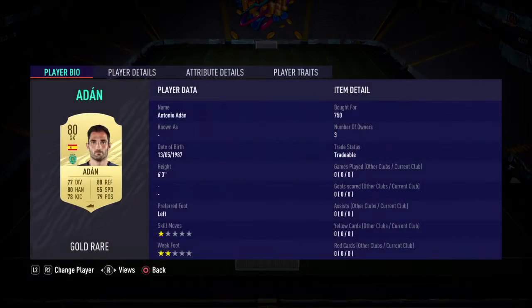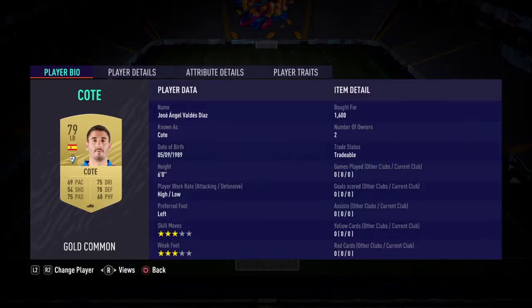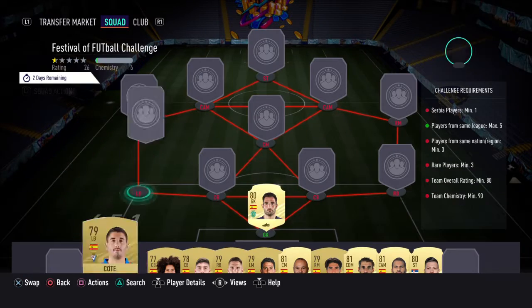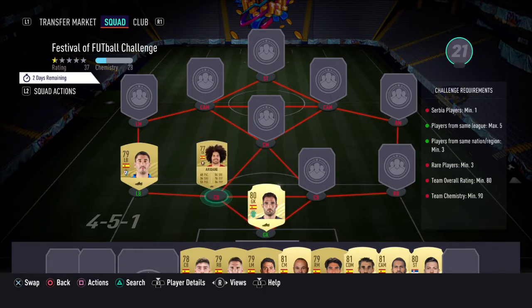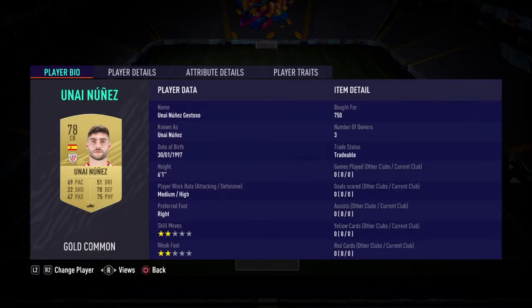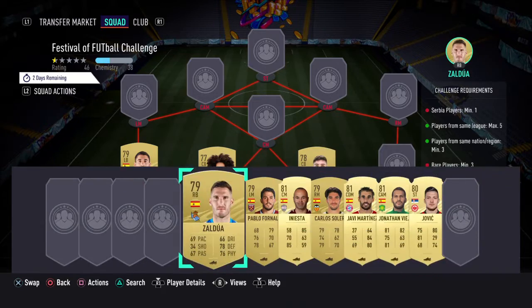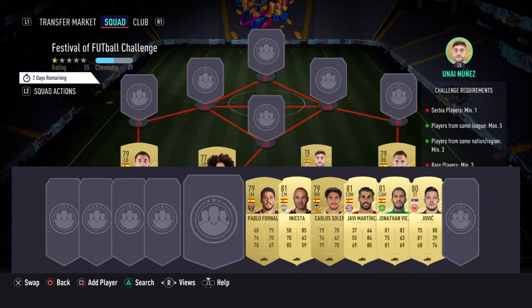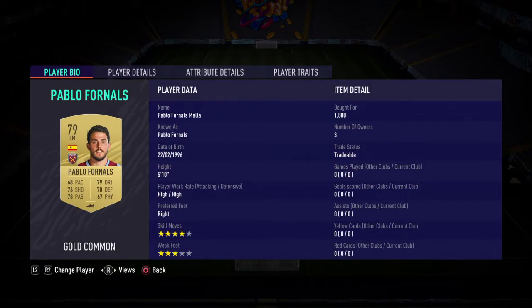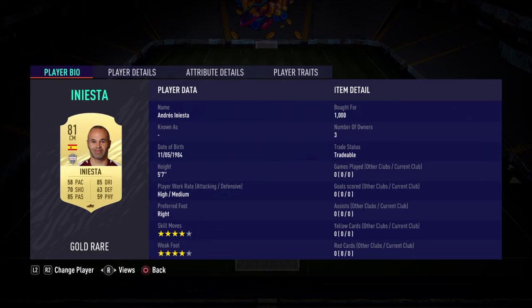I'll go through all the cards. In goal we've got Adan, who was 750. Left back we've gone with Kote, who was 1.6k. Left centre-back we have Aridane for 700. Right centre-back we have Unai Nunez, who's 750. Right back we've gone with Zaldur, who was 950 - wrong position there. Left mid we have Pablo Fornells, who was 1.8k - pretty expensive, but he's pretty much needed.